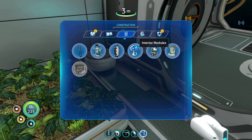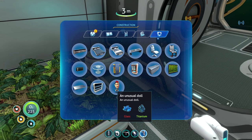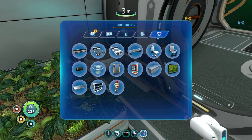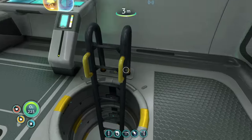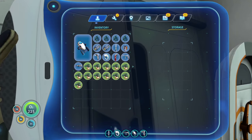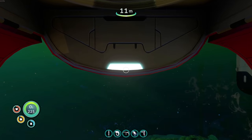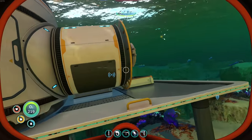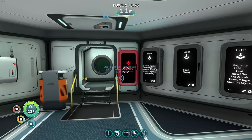Another thing I want is a bed in here. Under miscellaneous — we're gonna need fiber mesh, glass, and titanium. Oh look, there's an unusual doll we should put in here too. Let's go grab those materials. We also need to throw some storage in here. I have a little storage down here but it's not labeled. I'm curious if I can put the auto-sorter storage things in here — I'm not sure if that would cause an issue.